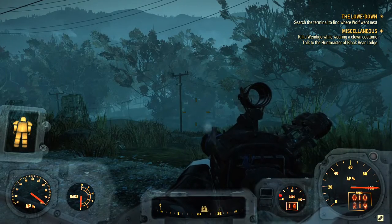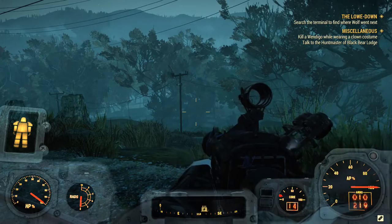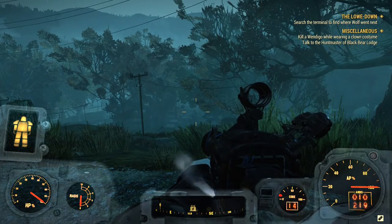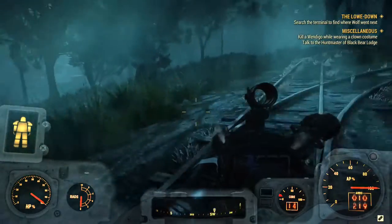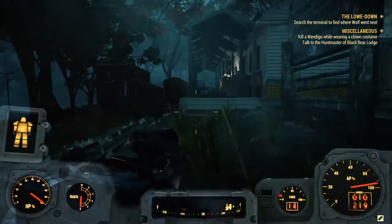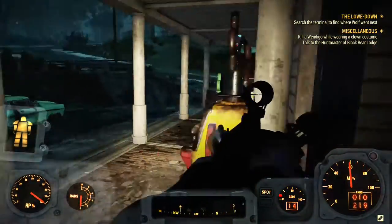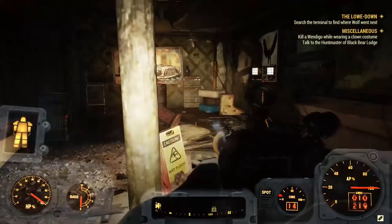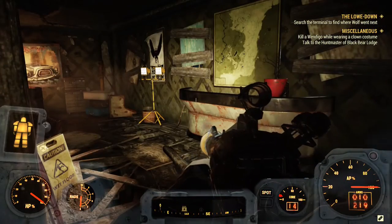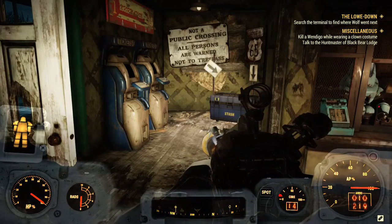Sadly, enemies in Fallout 76 don't drop a physical copy of this weapon — none of them do. The only way to obtain a physical copy is by buying it from Berkeley Springs. The vendor bot there has a low chance of having a physical copy in his inventory. The chances are quite low, so don't count on it. Getting a copy of this weapon's plan is a lot easier if you really want one.